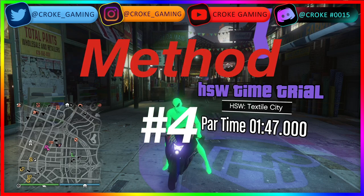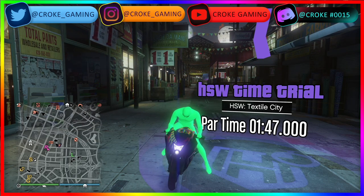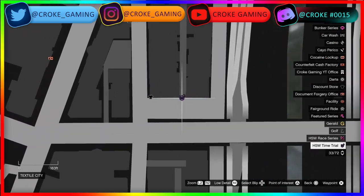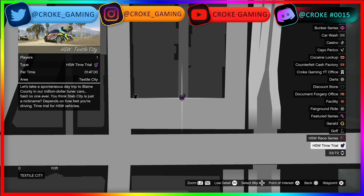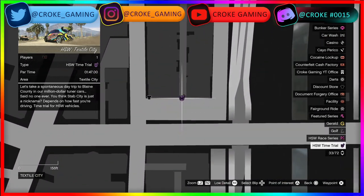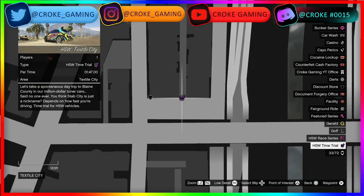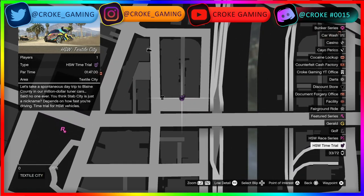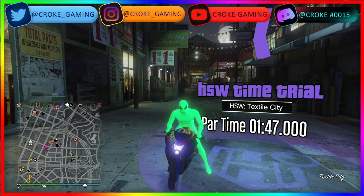For the next money-making method we have the HSW Time Trial, which is Textile City. You'll have to beat it in 1 minute and 47 seconds — you must be on the next-generation console to be able to get this time trial. It is located at the Giant H right next to the clothes store — it'll be the H with the stopwatch on there. It's an easy $251K, so make sure you do this. It's limited to once a week but you can try multiple times. Make sure you have your fast vehicle — mine's a Hikuchi Drag.